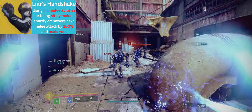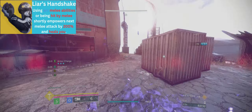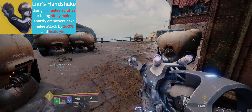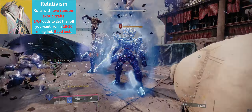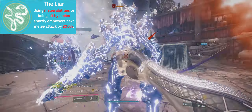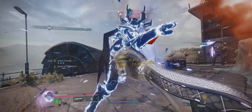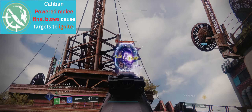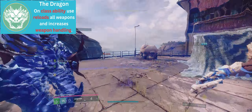For our exotic armor, we will be using Liar's Handshake. Liar's Handshake gives us the Cross Counter buff, which triples our melee damage and lets us regain health from kills. This buff is given whenever you receive melee damage or on an Arc charged melee attack, and is consumed on the melee after you receive it. Relativism is also another noteworthy contender for this loadout, as it can roll Spirit of the Liar in the second column. This does exclude the healing factor of Liar's Handshake, but the damage is what we want from the exotic. For the first column, there are two notable combinations: Spirit of Caliban, which makes any of our melee final blows trigger an ignition, and Spirit of the Dragon, which reloads all of our weapons and increases their handling when you dodge.